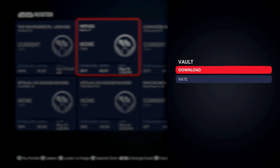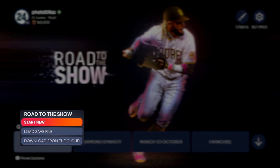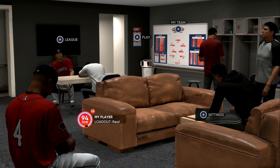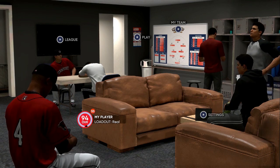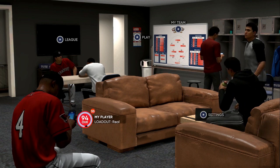In Road to the Show, push More Options and go to Start New. It will take you through all the cut scenes where you set your player up. Once you start new and get to your ballplayer's loadout screen, remember: with the Scomo method go to the Detroit Tigers, with the other method go to the Colorado Rockies.